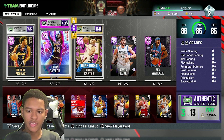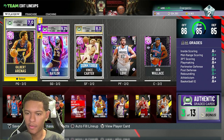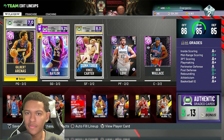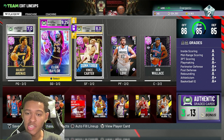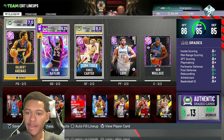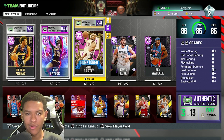Why I got these cards and why I wasn't showing the lineup. As you can see, I have four pink diamonds: Gilbert, Elgin, Vince, and Ben. I got these guys because they allowed me to use the pink diamond enabled filter. I was making a video building a full pink diamond team from scratch, basically filling out the entire team with pink diamonds.